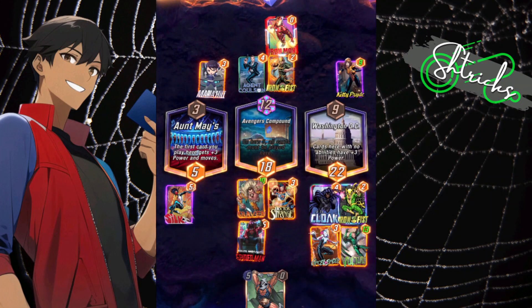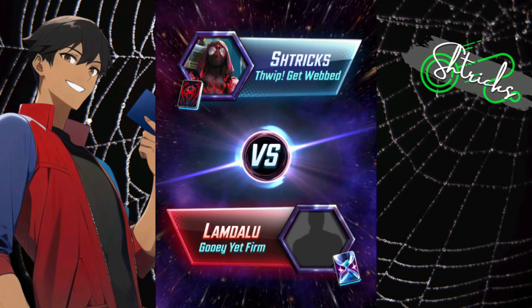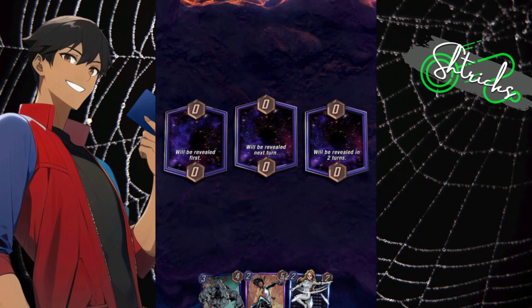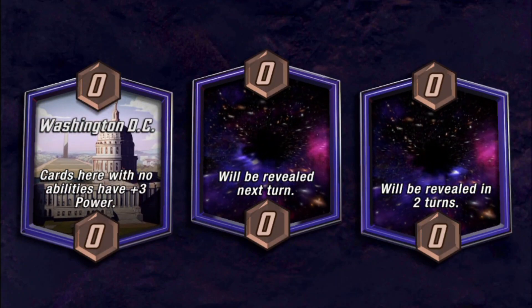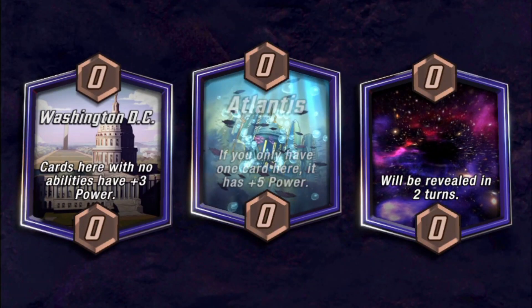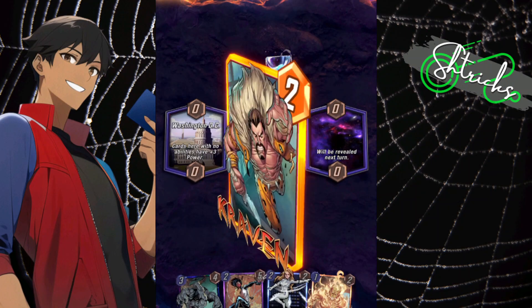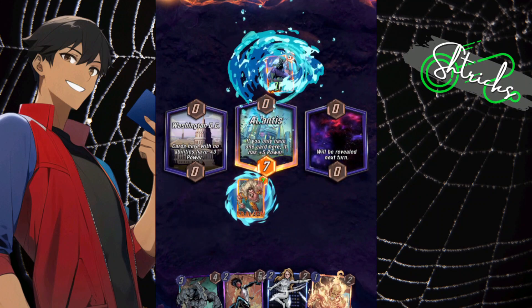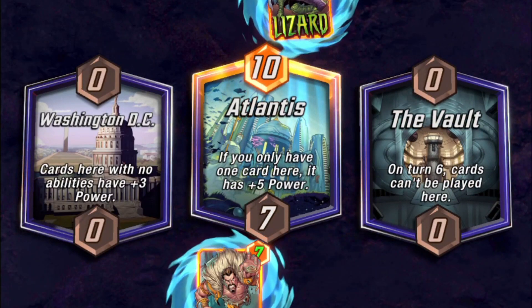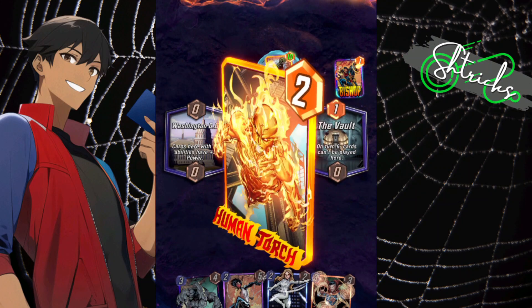Alright, GG, next match. Washington DC — no cards with abilities there, I don't have anything on my deck like that, so moving on. We got Atlantis — I have Human Torch, move Craven down first to start the setup. He's got Lizard, so very nice for him.